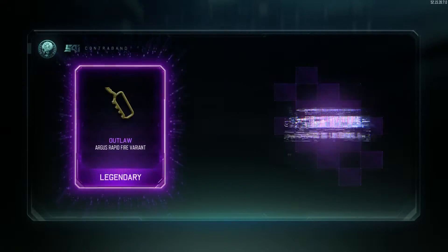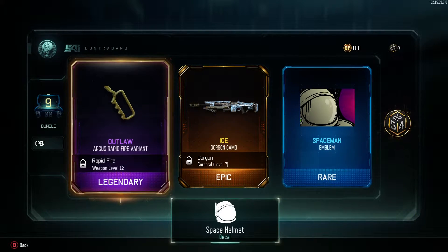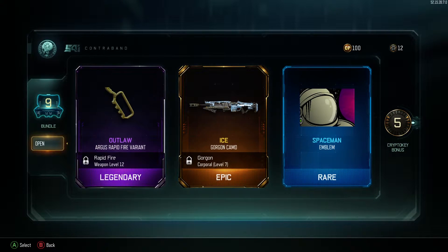Alright, opening drops. Okay, I'm starting off good — legendary, epic, and a red, nice. So we got the Argus rapid fire, ice for the Gorgon, and the spaceman emblem.